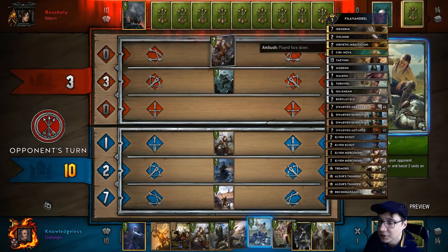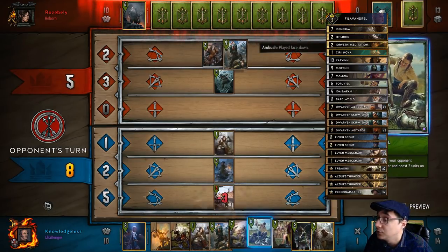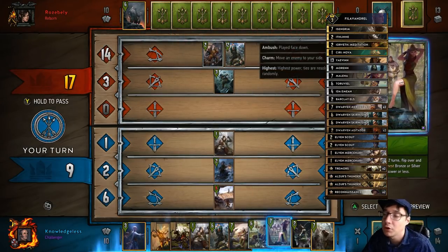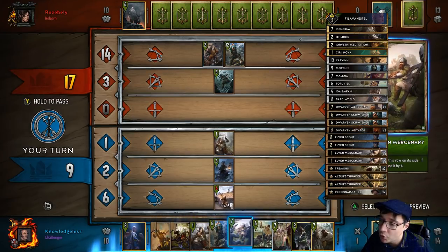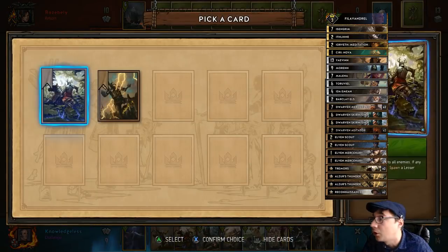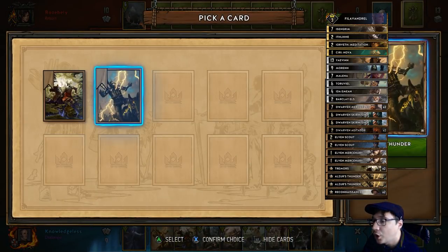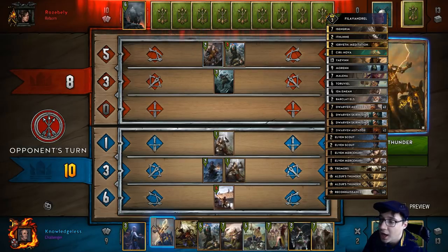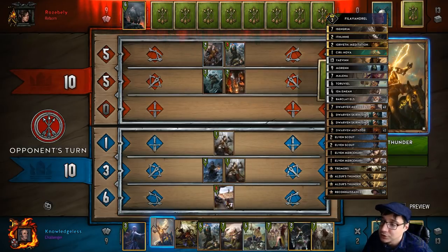In the starters I played elvin mercenary into reconnaissance into elvin scout into a smuggler - really strong play. Smuggler's strong against dwarfs because dwarfs swarm the board. The create mechanic is really strong, it's too strong right now. I almost always luck out with it and get something I can use.